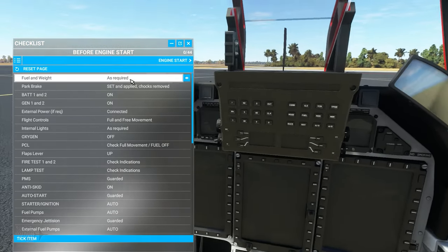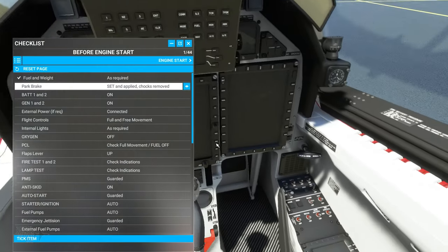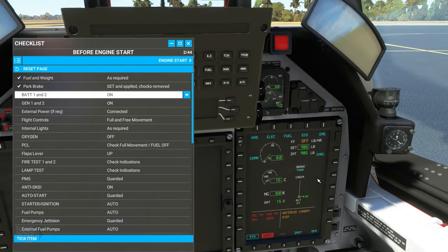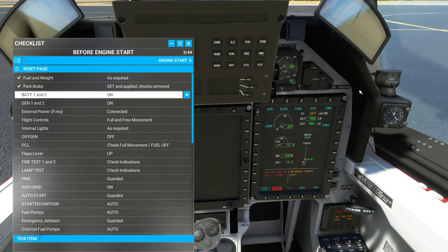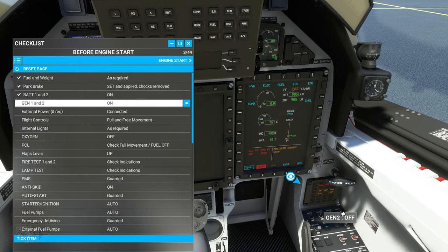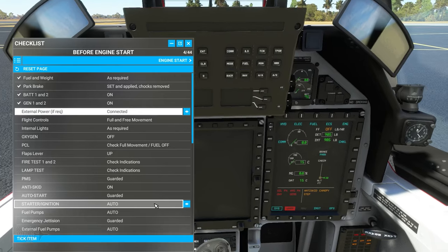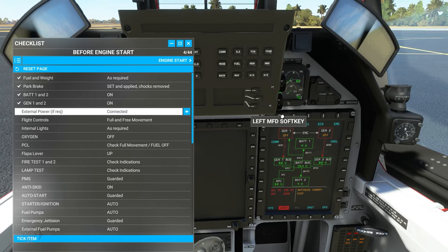First up: fuel and weight — checked. Parking brake applied — set and checked. Battery masters one and two on — let's power both batteries on. We've got our master caution coming on, acknowledge that. Now we're going to turn our generators on — which is a bit unusual for some aircraft but important to remember for this one. External power is connected — all set.